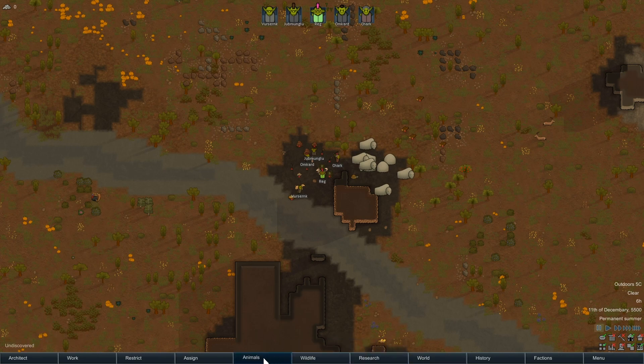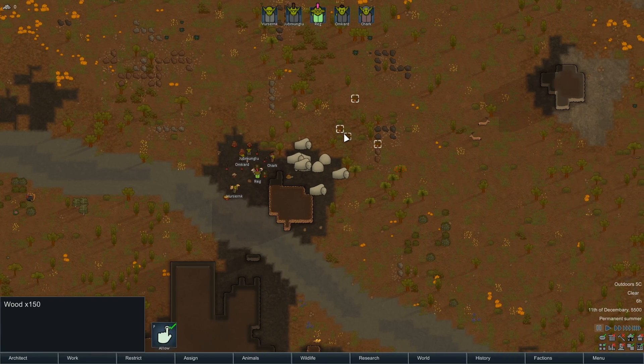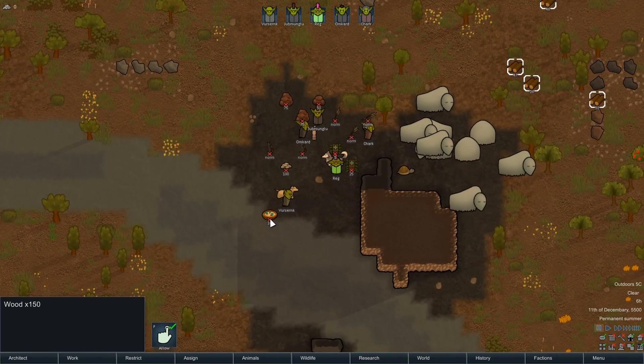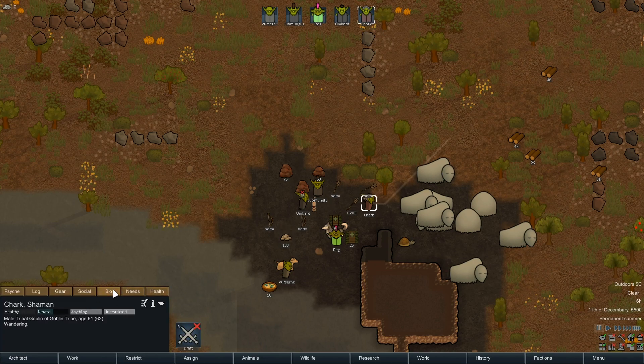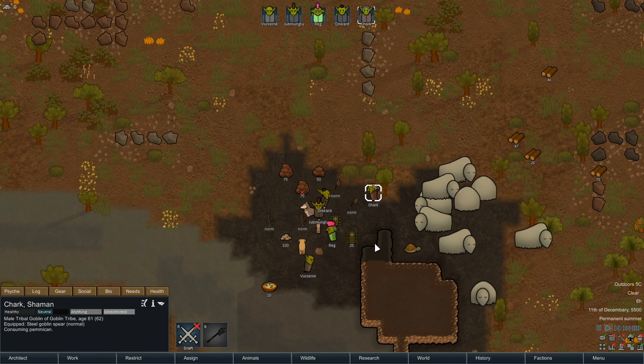I thought I'd started with muffalos — I was going to say, that is the best start ever. We've got various types of food and our little goblin steel spears. Let's get these equipped. Chark, you are the one that's really good at hitting things, so we'll give you a spear.